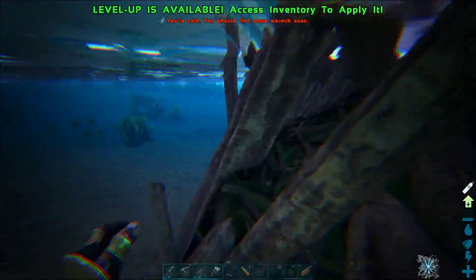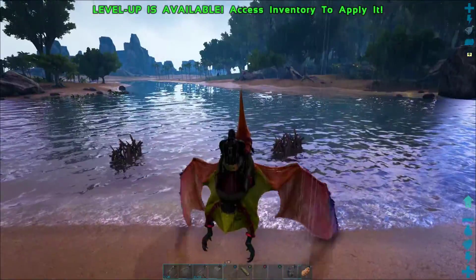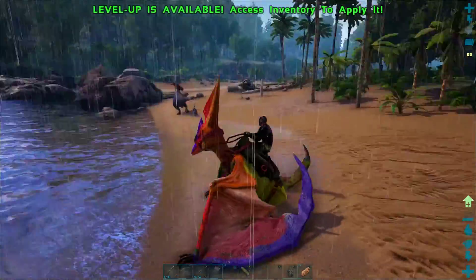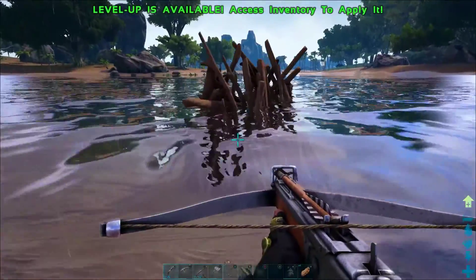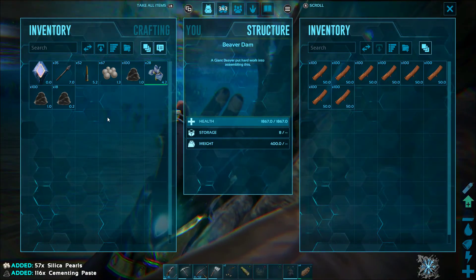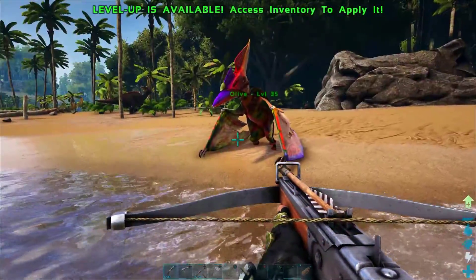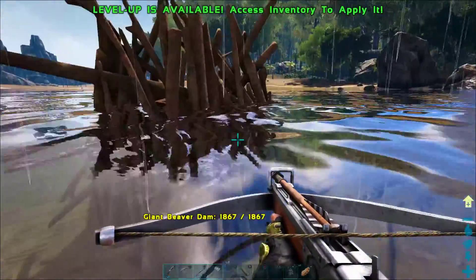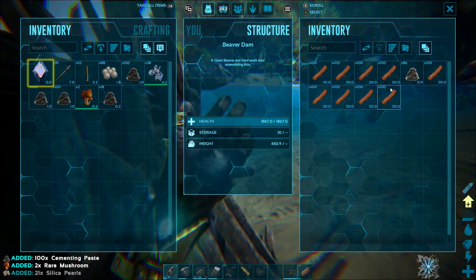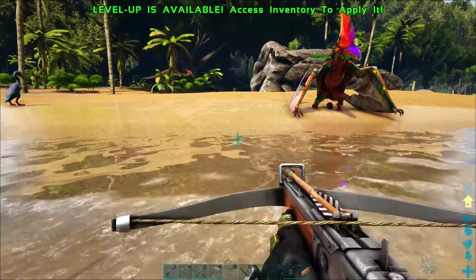I'm just going to hop down once again, scouting to make sure the coast is clear. I opened that and immediately ran back to my pteranodon just in case there are any more beavers I did not see, because a lot of times you'll have one hiding in the water. I'm not seeing anything dangerous anywhere around, so I should be able to open these at my leisure. I'm just going to grab all of the cementing paste and pearls, and then use the left trigger to drop all of the wood. When you've dropped everything out of a beaver dam it will despawn and disappear, so we'll do the same thing over here — grab all the good stuff, and drop the wood since it's way too heavy to carry.